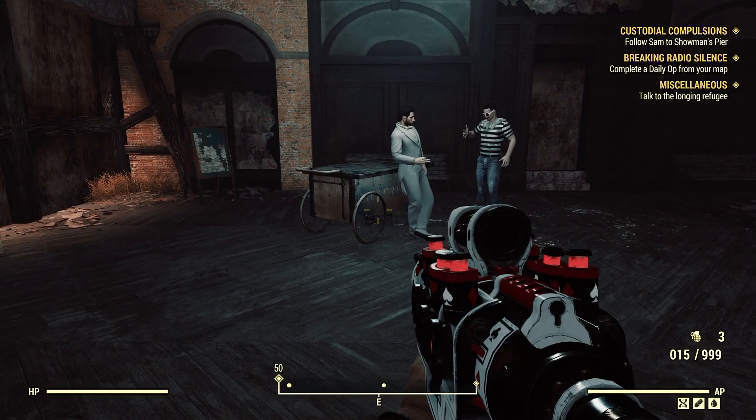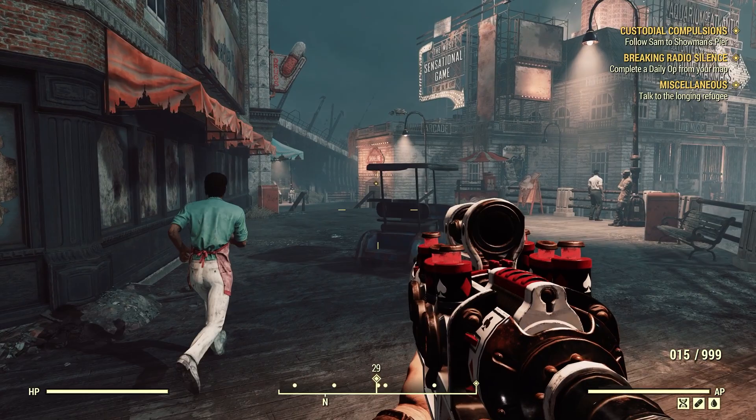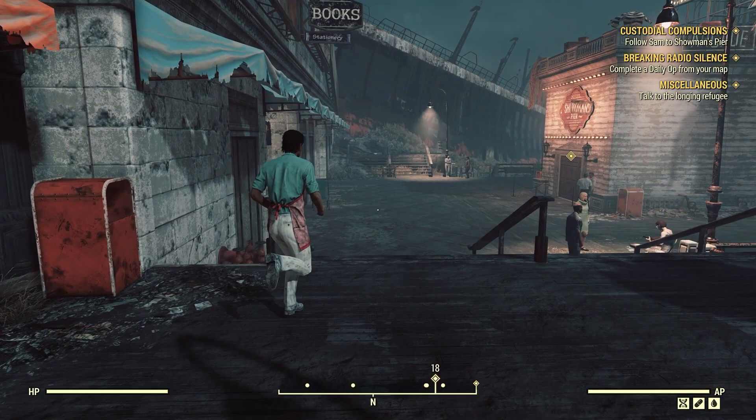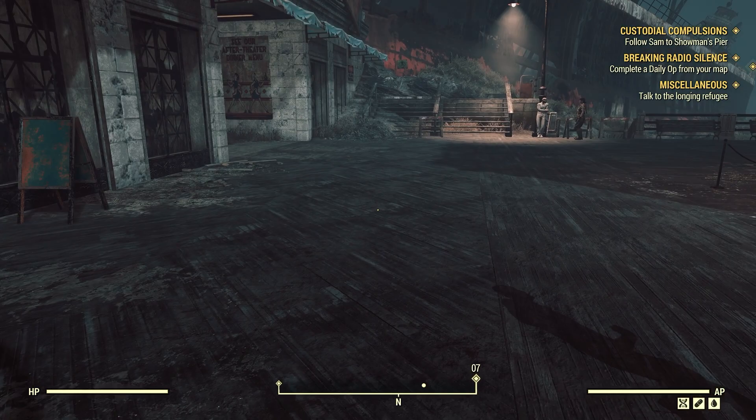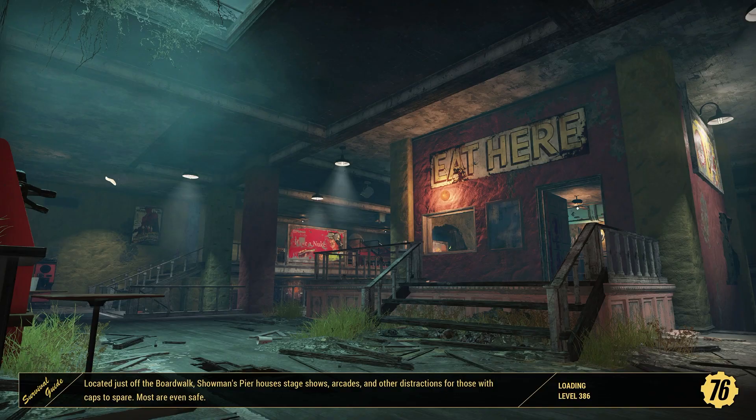You're not creepy at all. Get your back, bud — I don't think I'm going to need it, but you just never know. This city is run by a circus, Godfather, and a bunch of underpaid city workers. There are no limits — this is so cool, coming here without being attacked. Follow Sam into the Showman's Pier.